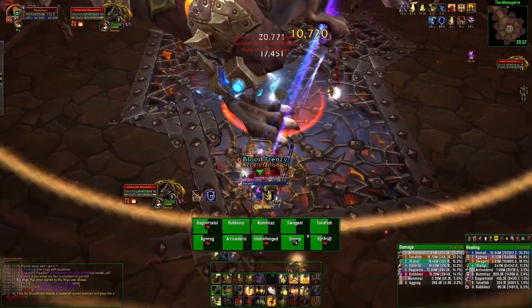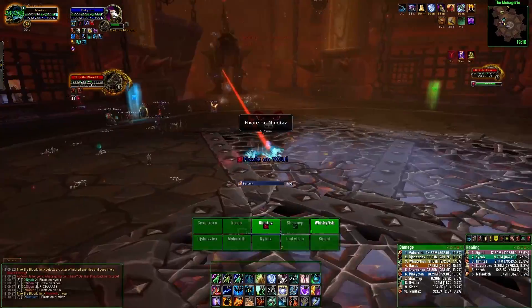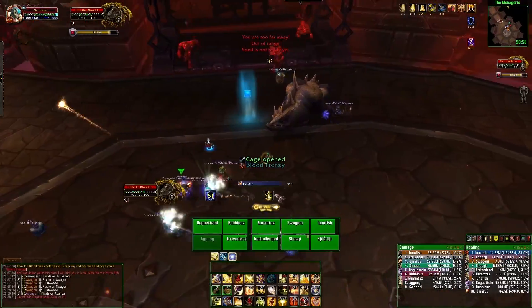Thok the Bloodthirsty: Phase 1, stack up and heal until you can heal no more. Phase 2, kite the dinosaur and move out of its way — when he gets too fast, open up a prison. Rinse and repeat.